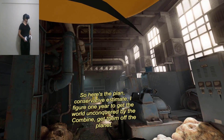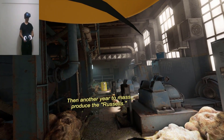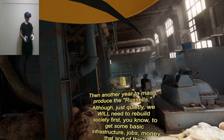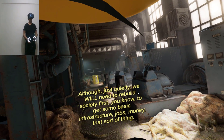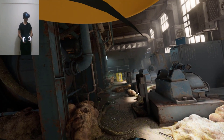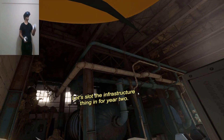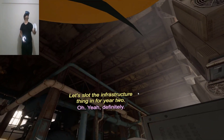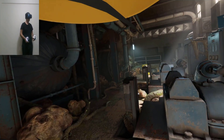...to get the world unconquered by the Combine, get them off the planet — so that's year one. Then another year to mass-produce the Russell's, although just quietly we will need to rebuild society first, you know, to get some basic infrastructure, jobs, money, that sort of thing — otherwise people won't be able to buy them. So here's the three year plan: let's slot the infrastructure thing in for year two. Oh yeah, definitely, you're going to want to put that in there too.